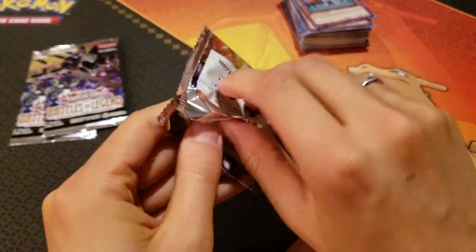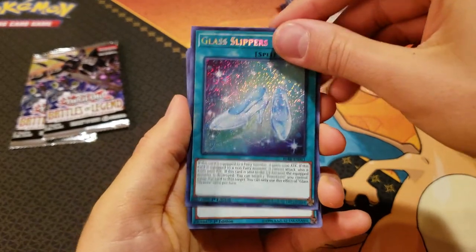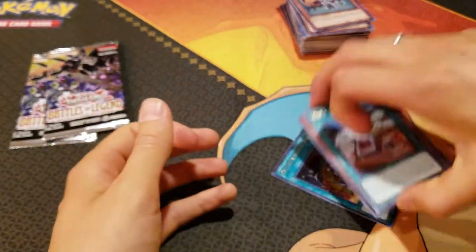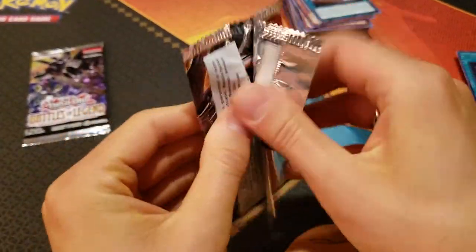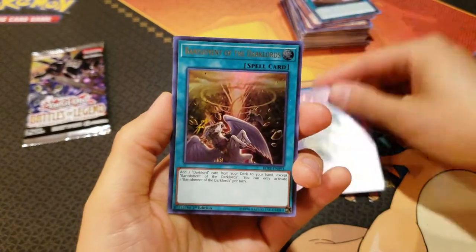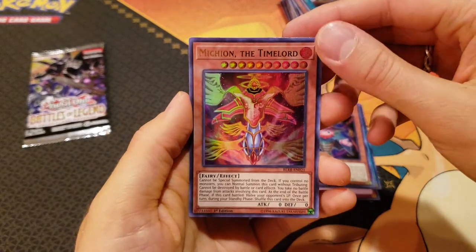Three packs left — can we grab a Golden Castle? Golden Castle, here we come. Glass Slippers — oh man, I almost freaked out. Glass Slippers, Pre-Preparation of Rites, Performage Trick Clown, Trickstar Narcissus, and The Kaiju Files. I like those Ultra Pre-Preparations — I'm going to swap those out for my supers in my Karibo deck. Glorious Numbers, Solemn Judgment, Banishment of the Dark Lords, Performage Damage Juggler, and Mitchie on the Time Lord — I hear that's a pretty good one, actually.